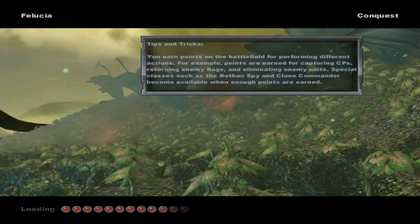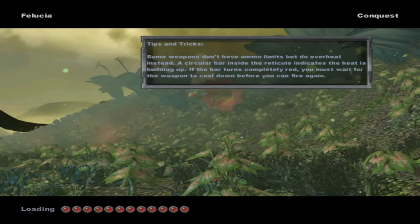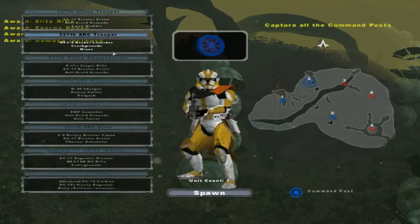I'm going to complete it by going on Felucia Conquest mode to see what the sides on the Republic look like. The CIS probably haven't changed very much, but you never know — I might be shocked. It might take a little bit longer because I've been recording all day, so this tab's been open for quite a long time.